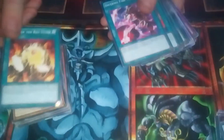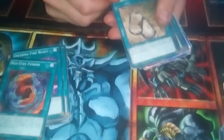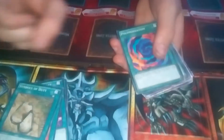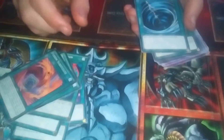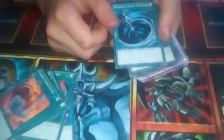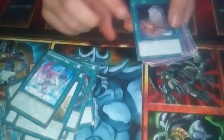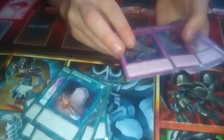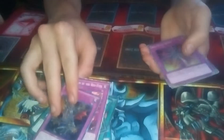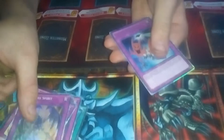Cards of the Red Stone, Inferno Fire Blast, Red Eyes Fusion, Symbols of Duty, Polymerization — two of them — Fusion Substitute, Mystical Space Typhoon, Dragon Shrine, Summoner's Art, Foolish Burial, two Return of the Red Eyes — one rare one super — one Red Eyes Burn, two Red Eyes Spirit, and one Fusion Reserve.